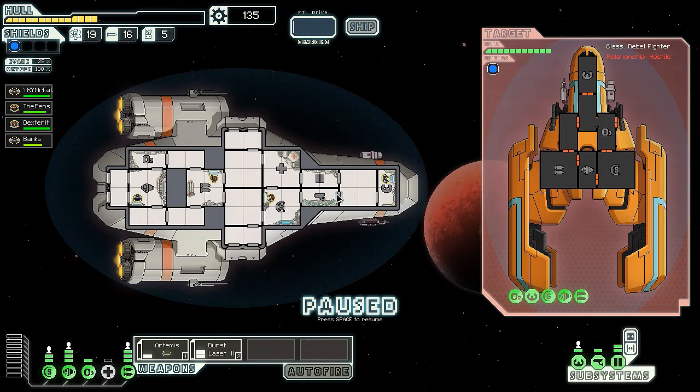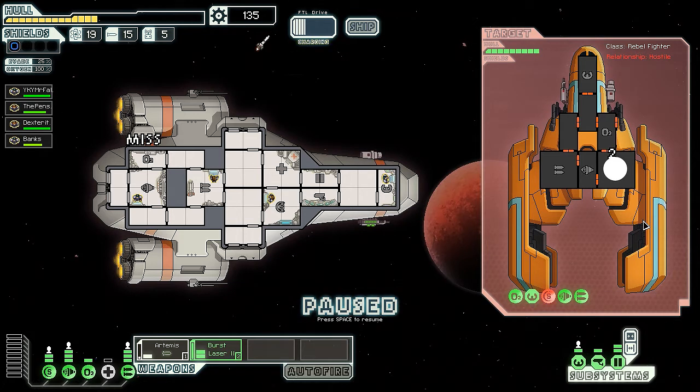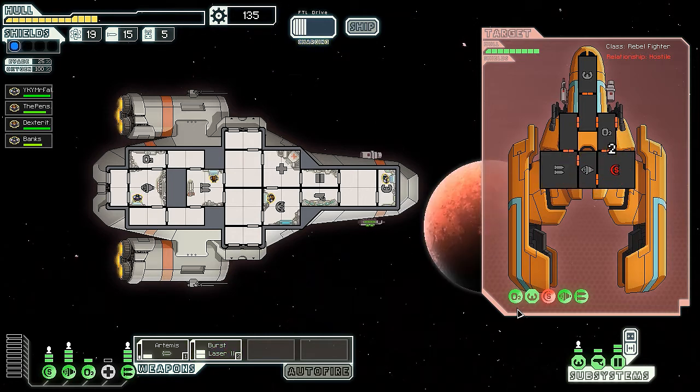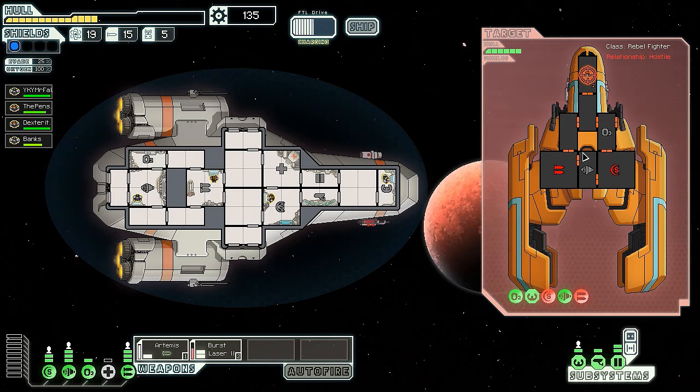They're equipped with probably an Artemis and a burst laser, kind of like us. I could send an Artemis to the shield area, though I usually go for the shields first and then full-on blast. Luckily their missile missed - good job Banks. We're increasing our dodging as well, good job. Their shields are down now so our burst laser should do quite a bit of work on their weapons. Let's also hit their pilot system so they have no chance of dodging.